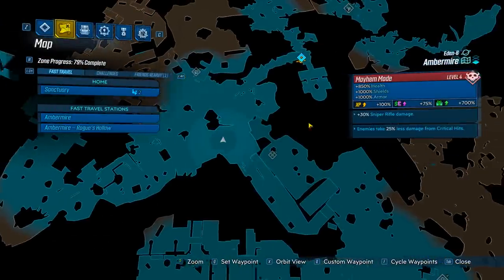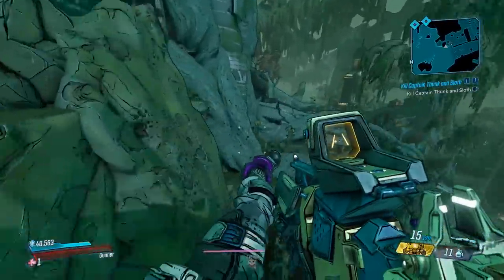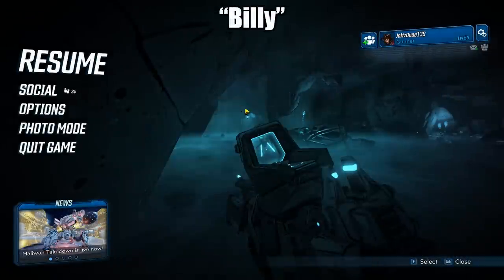It's a little bit faster running from here than from the other spawn. You can see you just spawn in, run over here, fall down, jump in the cave, and what we're going to do is kill Billy ending in a Y.